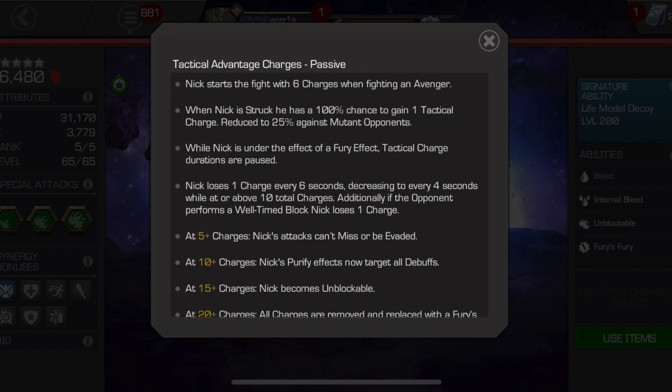Tactical Advantage Charges are passive effects. Nick starts the fight with 6 charges when fighting an Avenger — keep that in the back of your head. When Nick is struck, he has a 100% chance to gain 1 tactical charge, reduced to 25% against mutant opponents — so we see the class wheel coming back into effect. Kabam has been doing their best to really strengthen that class wheel with each champion introduction. While Nick is under the effect of a Fury, tactical charge durations are paused — put an asterisk next to that one; we're going to come back to it.